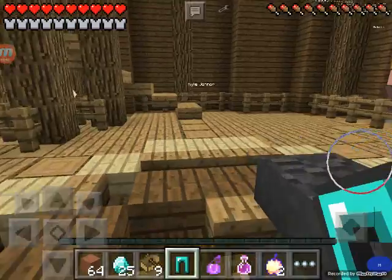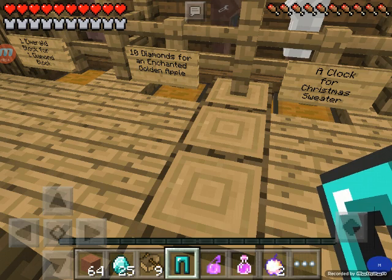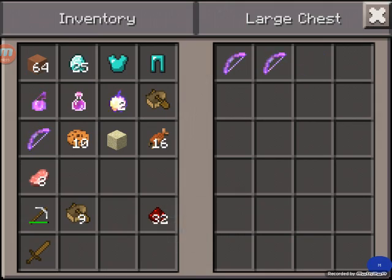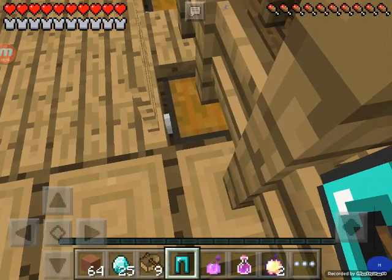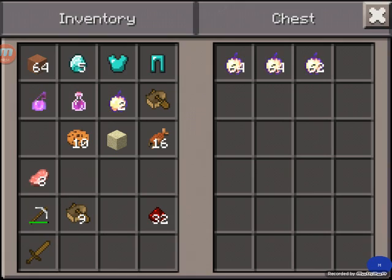I'm done. Oh wait — what's over there? How much is the getaway? Three books! What's the getaway? The getaway is an Infinity 100 and a Punch 100 bow. And I have the three books, so you can get people away from you — get away from me! I can spend more golden apples. Good thing I know how to use a bow. Put all twenty in there — it's ten, okay. Put twenty in there and take two more.